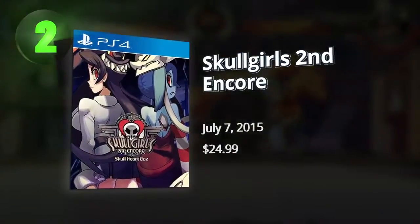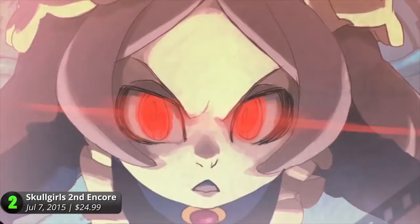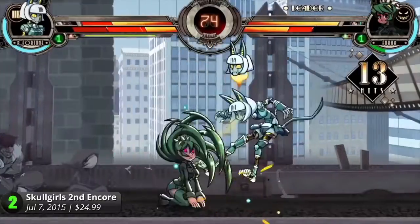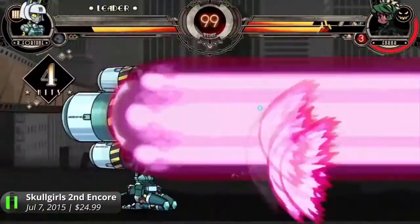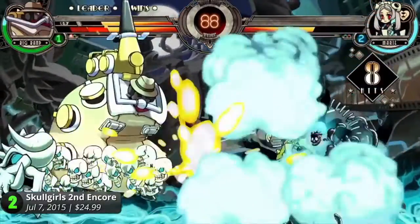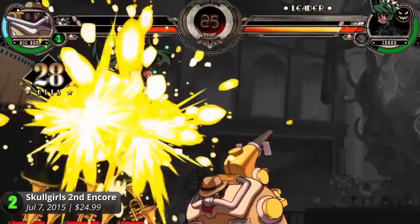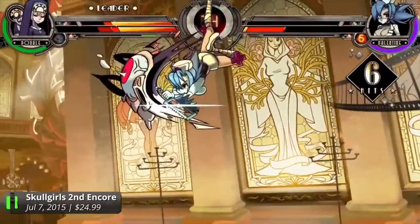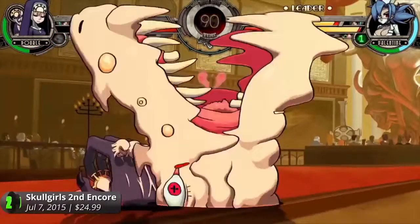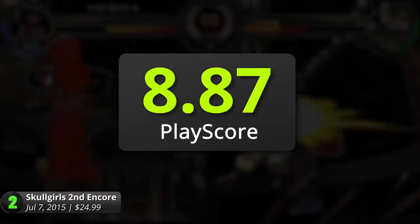Number 2: Skullgirls Second Encore. After a series of tough development issues and re-releases, Second Encore marks the return of the Skullheart and its corruption to one girl trying to mess things up. This game is a gorgeous blend of good animation and fast-paced combat. The combat is inspired from the classic Marvel vs. Capcom 2, making use of its fluid and blazing combat with a support system to hype up the battlefield. The game has a limited roster and an almost all-female cast, which spiked criticisms from various game reviewers. Nonetheless, the game is a success with its fun combat and additional modes to add more replay value. The game has a cross-platform feature to play with friends who own any Sony system, and it's also available on the PS Vita. This game has a PlayScore of 8.87.